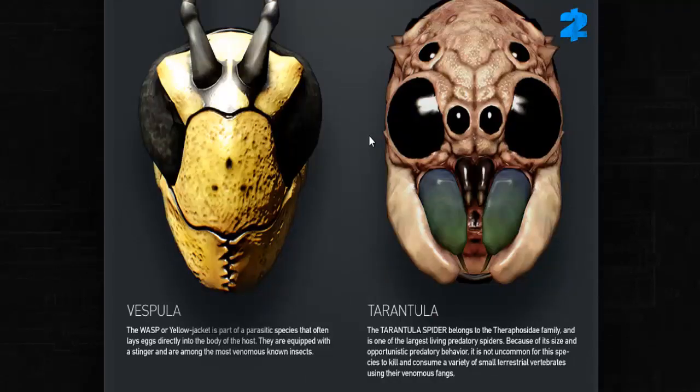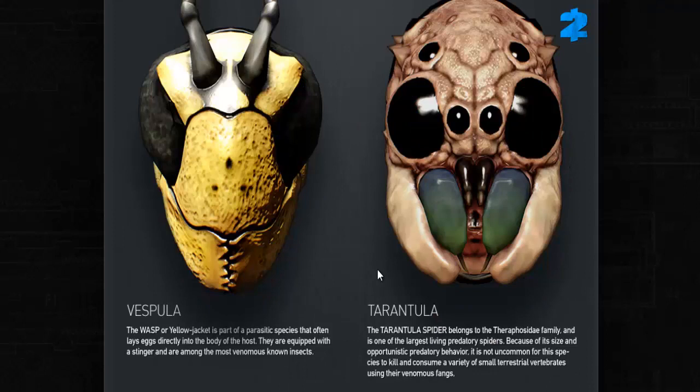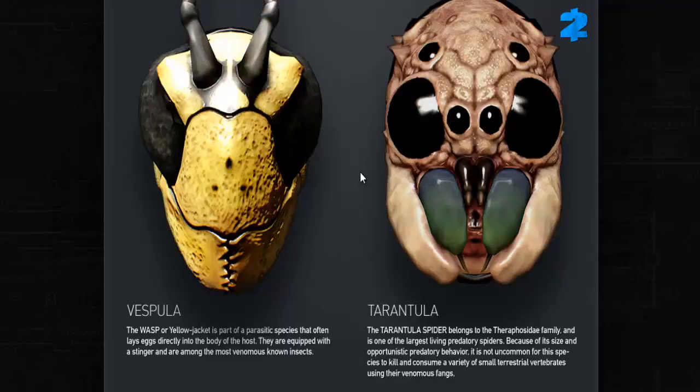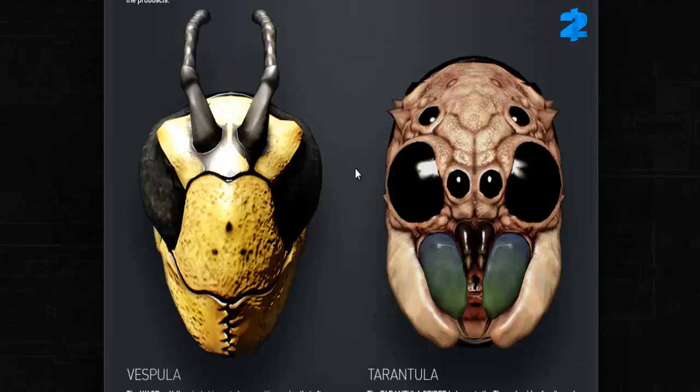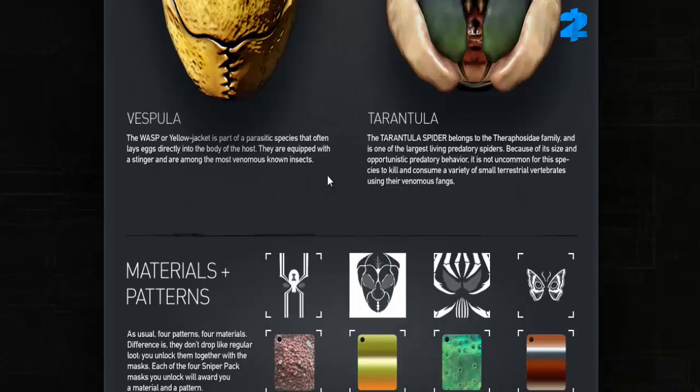Next up we have the Vespula — I can actually say that. Vespa in Latin is wasp, and that's where we're getting this mask name from. Another awesome mask. I love the antennas, I love the mouth. I can't wait to customise them. Now we have the Tarantula — the easiest one to say and I got it wrong. Again, those with arachnophobia look away now. Another awesome-looking mask. Not sure about the mouth area — pretty disgusting — but I can't wait to get my hands on it and customise it.